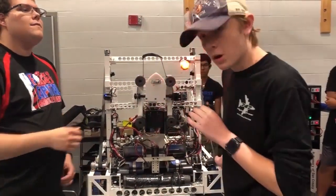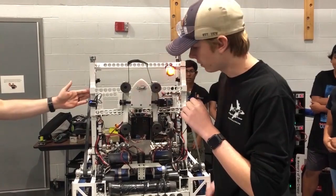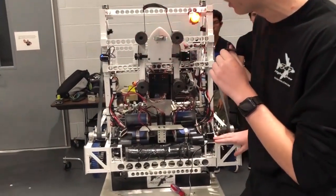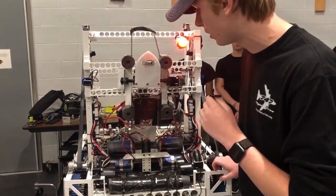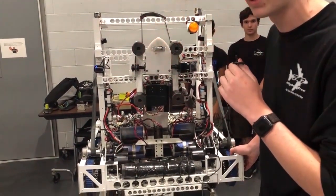So basically we are a primarily defense machine, but we do have capabilities to score hatches. You can see right here we have three CIMs on each side — a six CIM drivetrain to give us the optimal pushing power that we want when we're going against other really strong teams that have Neos, since we opted to not use them this year. We have the blue nitrile treads just so we can get extra gripping power on the ground.